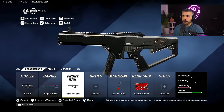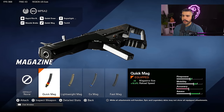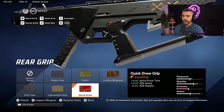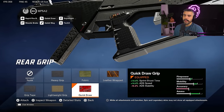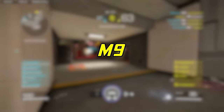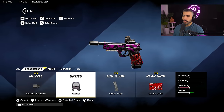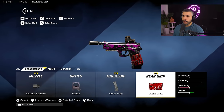We got the super light grip for the front rail again — ADS speed plus movement speed. We got the quick mag for the reload speed plus magazine size. And then quick draw, which you're going to see on almost every single weapon because it's just so good. For the secondary, I got the M9 — muzzle booster, reflex, quick mags, and quick draw.